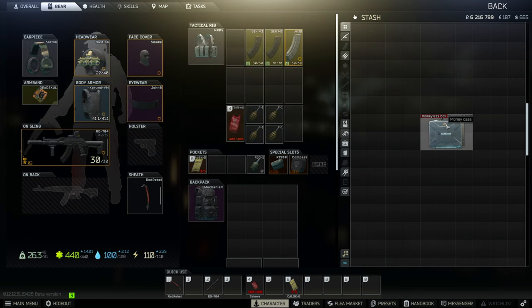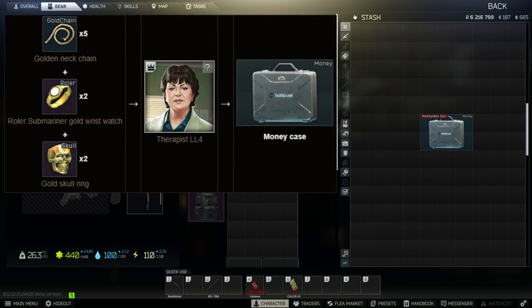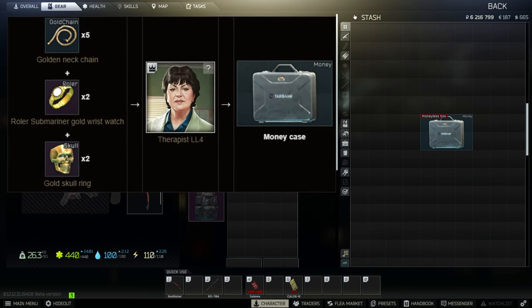Money case provides 49 slots for money, but it can also contain cheapie coins and bitcoins, while only taking up six slots in your stash. Money case can be obtained through barter from level 4 Therapist for five gold chains, two rollers, and two skull rings.